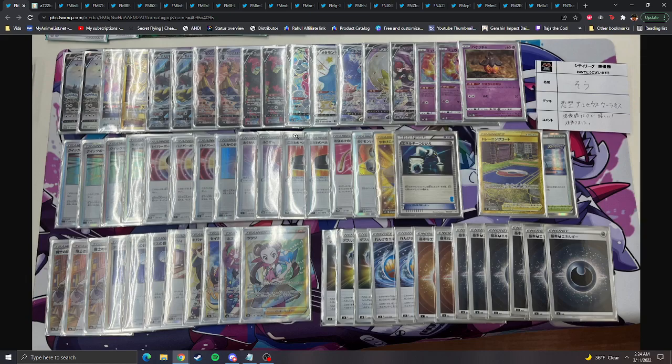Another two-prize box deck — Urshifu RCS playing your two-prizers in the back. Noivern and Zapdos, which is interesting, but the other attackers I all agree with: two Moltres, the Hoopa, the Ditto — all these pieces to supplement what's going on. Zapdos just slots in super easily into this deck using the baby Mew as the engine, which I think is probably a very good new engine to play.